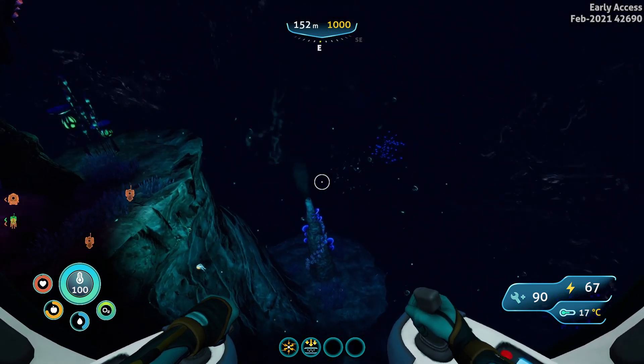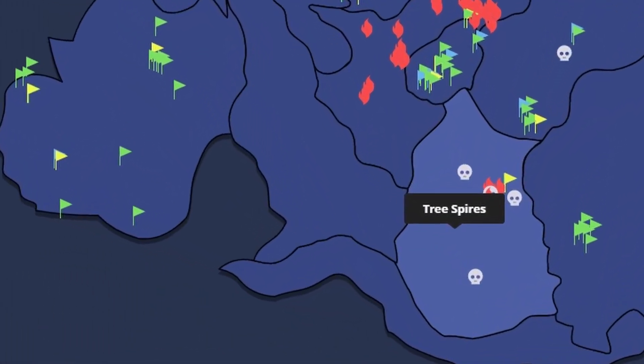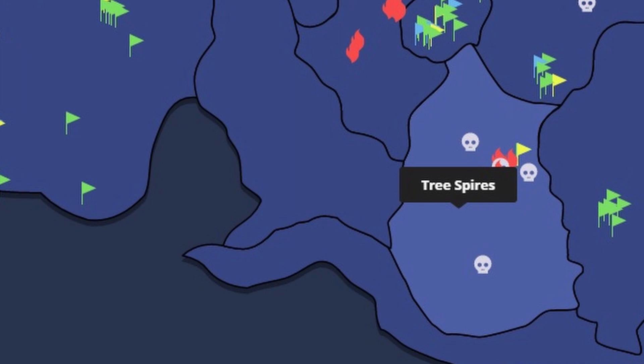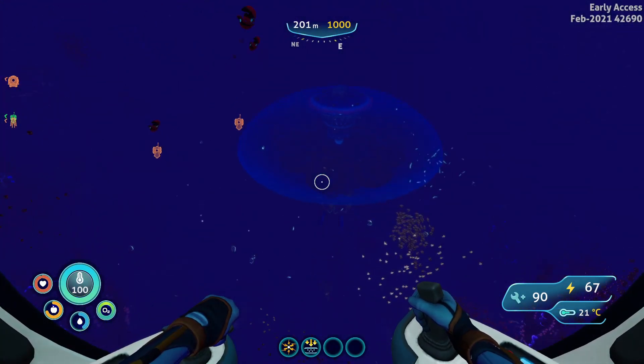How do you find them? It's really easy, but you kind of need to know how to do it. First of all, you're going to go over to the Tree Spires zone that is located on the map right here. Now, once you're there, what you need to bring is a sea glide and a knife.